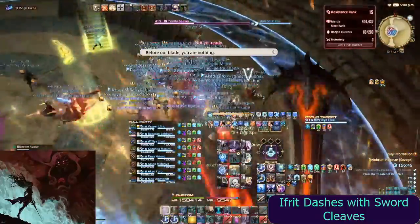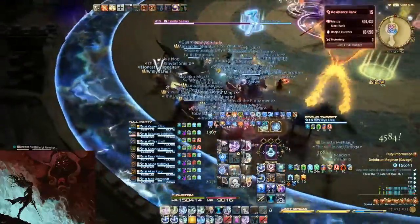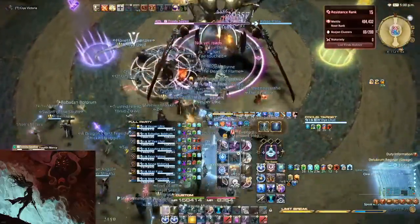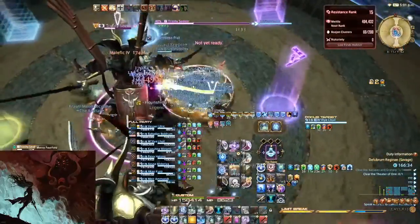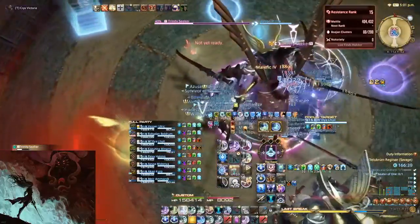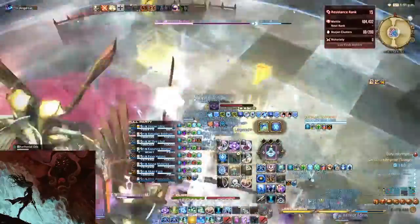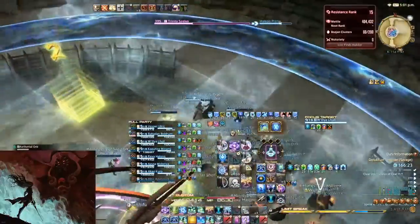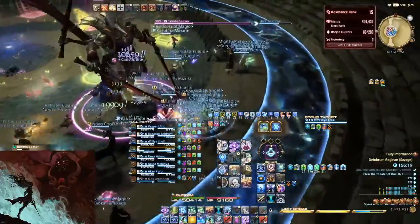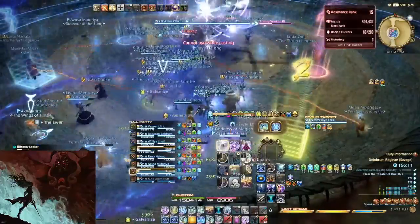Again, clones will spawn. Follow their pathing, but also watch the boss as it will be casting its First Mercy Cleaves. The icy grid will spawn again — dodge the orb and the gaze, and avoid the expanding flower. Straight away, chains will spawn; handle them just like before, followed by another raid-wide AoE.